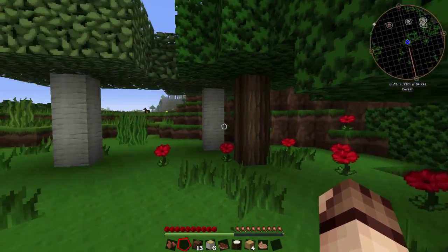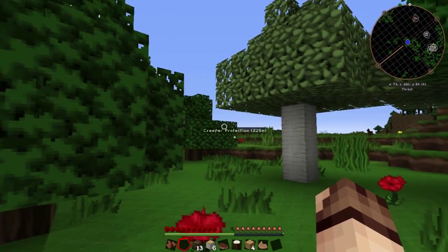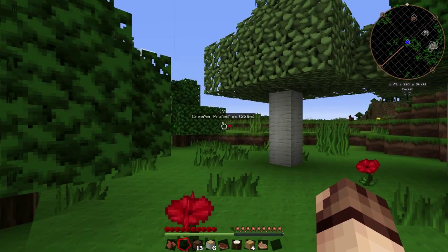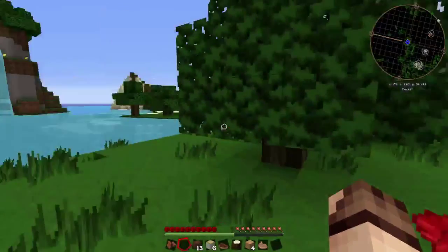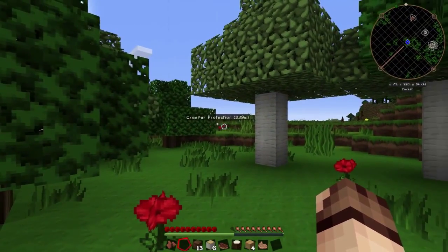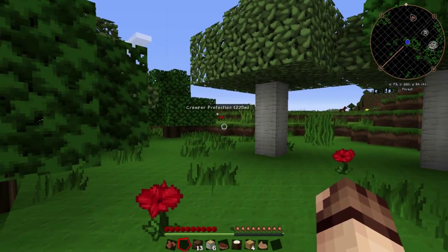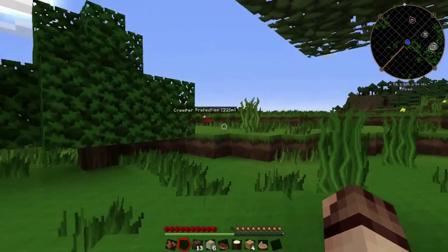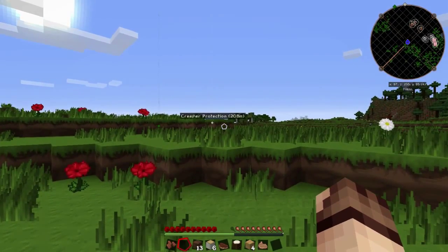On the mini map, you can see there are two little dots on the side. As I turn around, the dots move. When you can see 'Creeper Protection' on the main screen, the little white dot is straight ahead on the mini map. I can also see the distance from here. This works for quite some distance, but after a while it does disappear — however, the indicators on the mini map don't go away, which does help for finding your base when you've walked a long way.